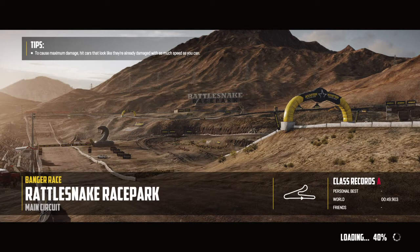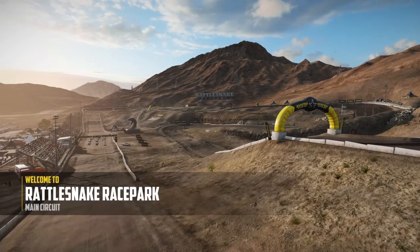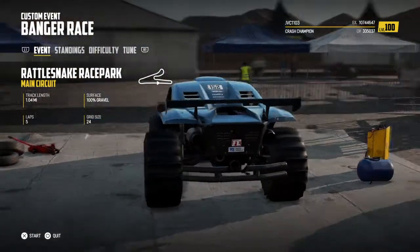Another tournament has begun and also a new DLC, part of Season Two, has also come out today. Rattlesnake Race Park — it looks like your typical short course off-road racetrack. This is an off-road DLC, and it doesn't have a car reward, but it does give you a new upgrade kit for customization for one car. I may show that off after I show off the three DLC vehicles.